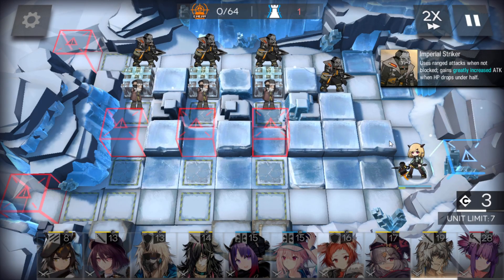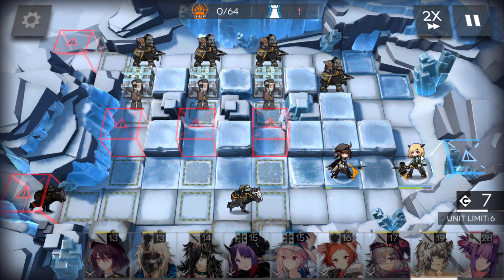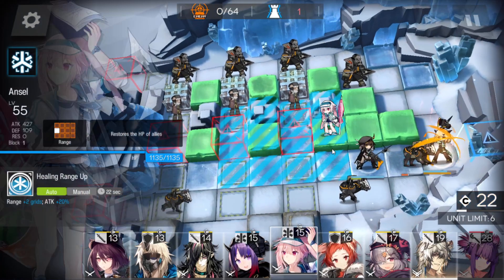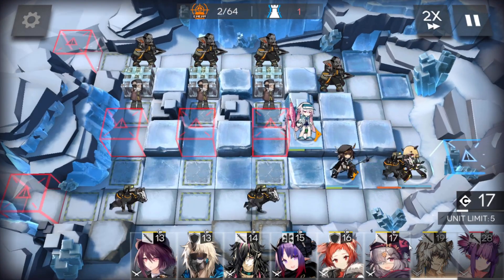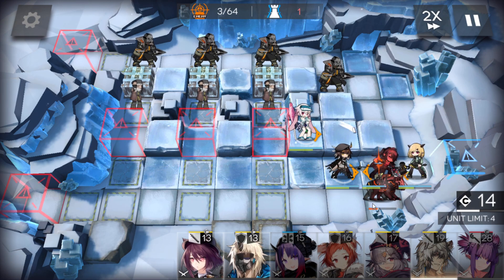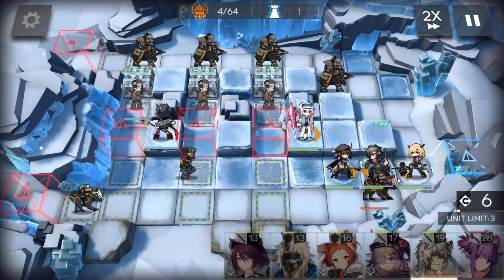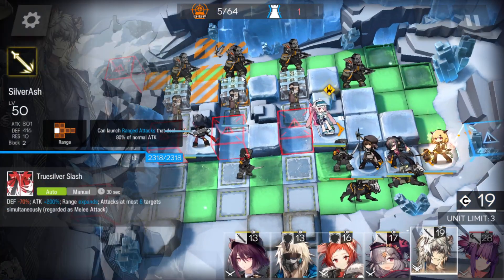First of all, deploy the vanguard to get deployment points, then place one here. Let's wait, then use the skill. Deploy a medic here, facing right. Now, ranged guard here. Medic here, facing up. Then Sivrush here, facing down.